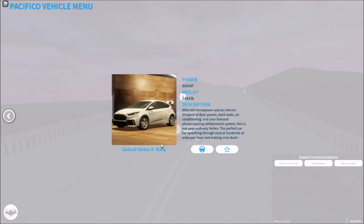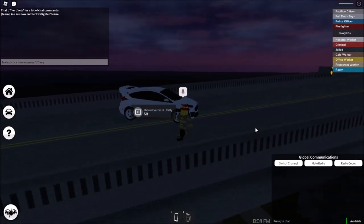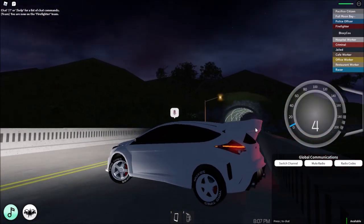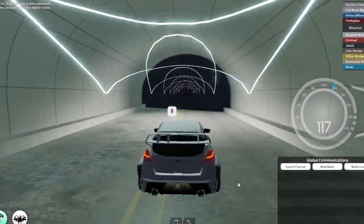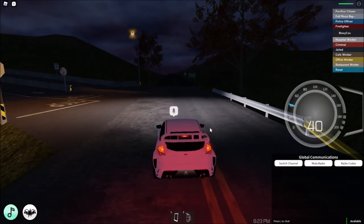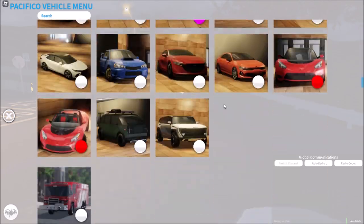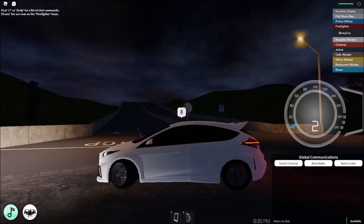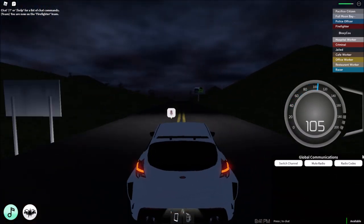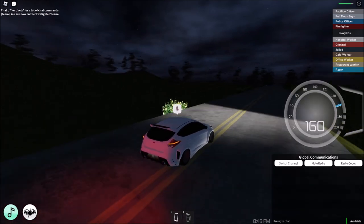The next one is the Oxford Vertex R Rally — it's a rally car and this is 600 horsepower so it will probably be a lot faster. That startup sound is so cool. It accelerates so fast — same top speed though: 165 miles an hour. Oxford Vertex R white body — that startup is so nice — it's decent, probably also going to be 165 miles an hour.